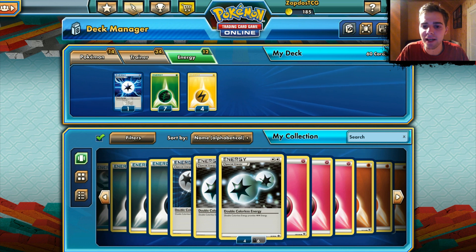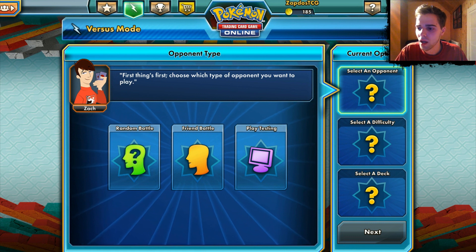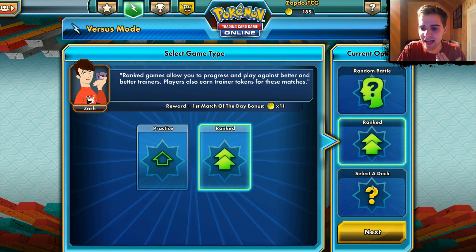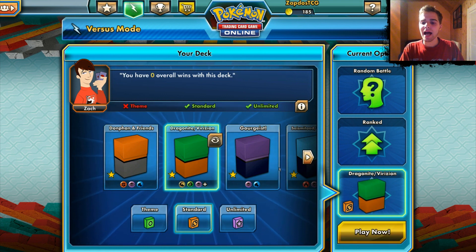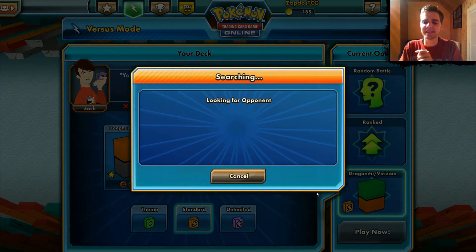The Lightning Energies are mostly for the Dragonites, because his attack deals 120 damage if you do something special — I don't remember exactly what it's called. Now we're going to use a random battle to see Dragonite EX in action — using Standard format with the Genesect Virizion deck. We'll click play now and see what opponent is waiting for us. Also worth noting: the Trading Card Game Online is an app now in the Canadian App Store, so check that out.